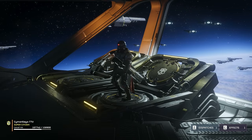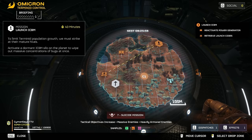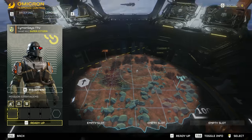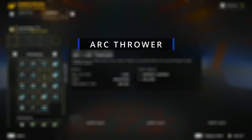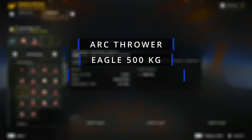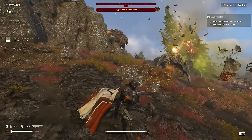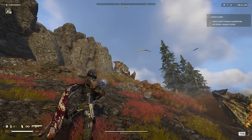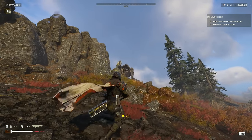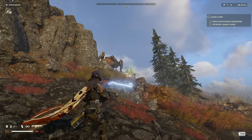The first loadout I will start with is going to be based around the Arc Thrower, so I decided to name it the Arc Angel. My pick for this loadout goes as follows: Arc Thrower, Eagle 500kg, Orbital Rail Cannon, Autocannon Sentry. The Arc Thrower might just be the strongest support weapon in the game right now, since it can damage anything. It's very fast at doing a map clear, and it can quickly take down a charger, plus it doesn't require a very high skill level to be used properly.